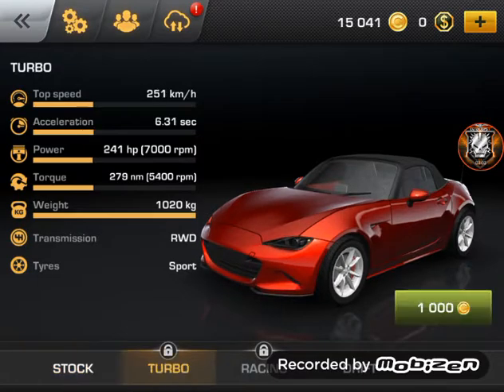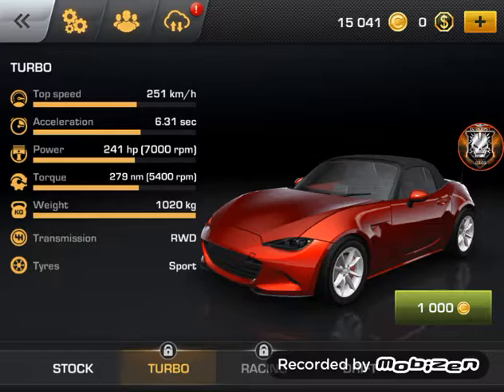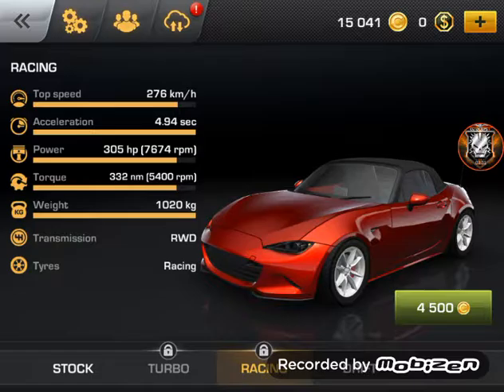Now if you go to turbo — I don't have that yet — top speed is 251, acceleration is 26.31, power is 241 horsepower at same 7,000 RPM, torque is 279 at 5,400 RPM, weight is 1,020 kilograms same, and tires are the same. Now the racing package — I don't have this one either — top speed 276, acceleration is 4.94 seconds, power is 305 horsepower at 7,674 RPM, torque is 332 at 5,400 RPM. Weight is the same, transmission is the same, tires this time are racing.